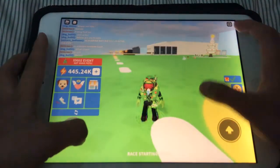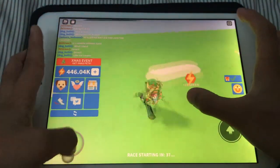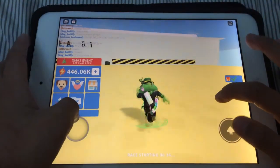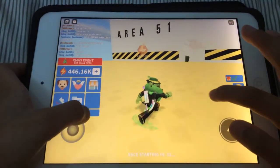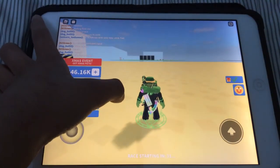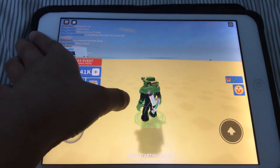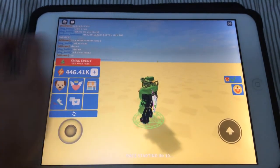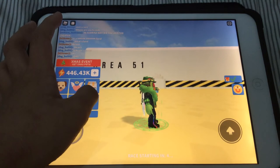Things are kind of not loading. I'm gonna go to the desert area. Where's the desert? Oh yeah, I forgot I'm here. Where's the cactus? It's supposed to be a desert. Why does it always have to be area 51?